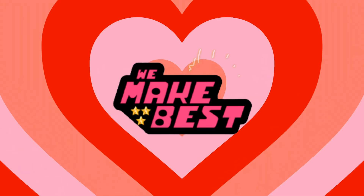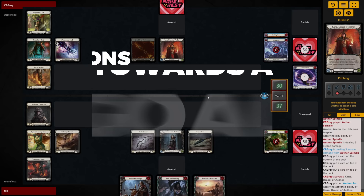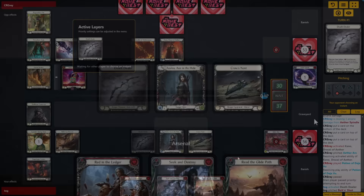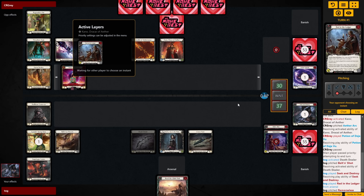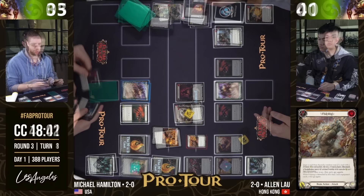First off, we have 'know your role.' To win Flesh and Blood games you must make decisions that build towards a goal, and knowing your role informs those decisions. In a game where every hand you draw has 81 different possible ways to play it, knowing your role helps narrow that down to one or two correct decisions. The two main metrics I use are: life (racing) and value (grinding).